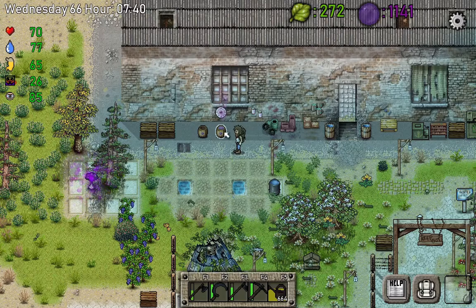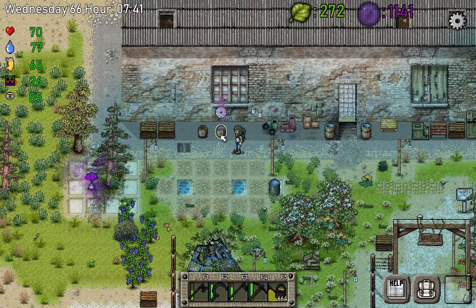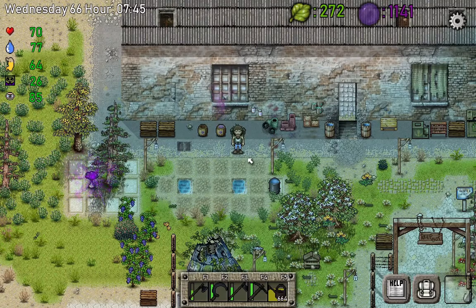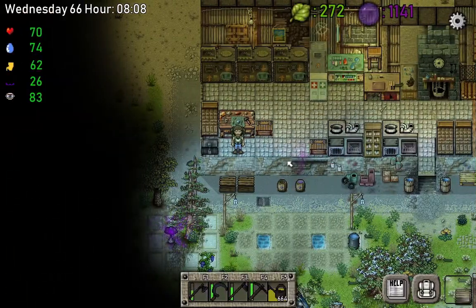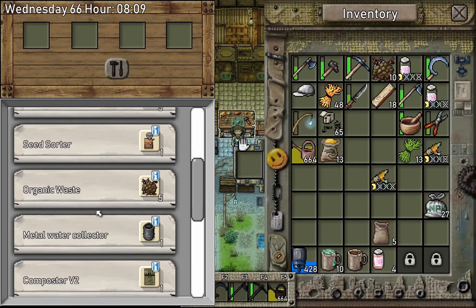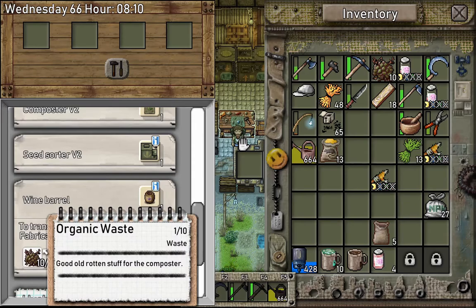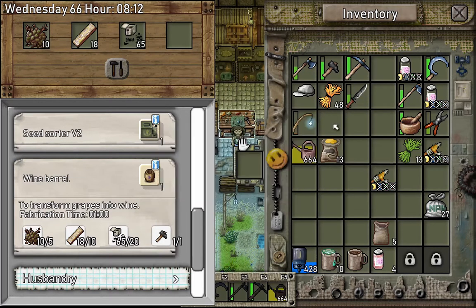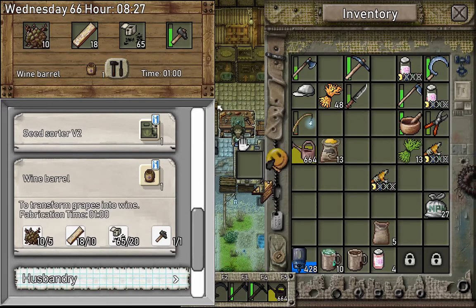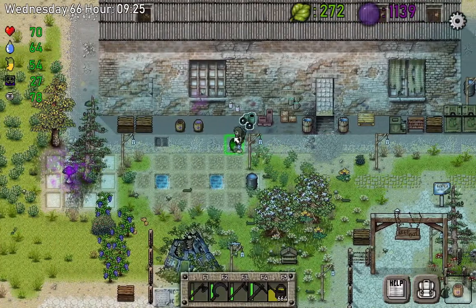Put the grapes in the barrel and just wait — that's going to take 24 game hours for fermentation to be done, and then you'll get a bottle of wine. To make the wine barrel, click on the table, go to Farming, and there's the wine barrel. You need organic waste, planks, nails, and a hammer, and you've got the wine barrel.